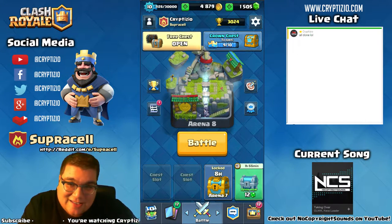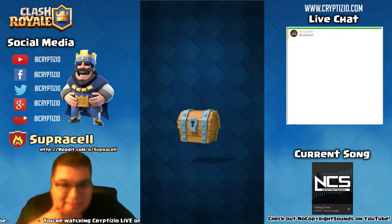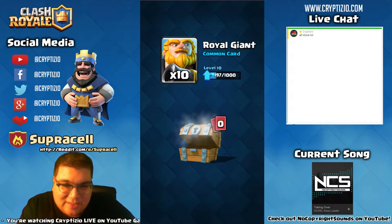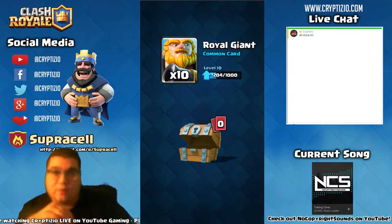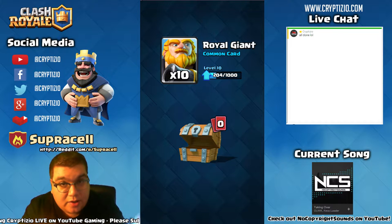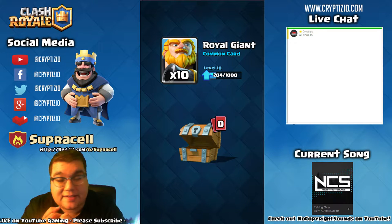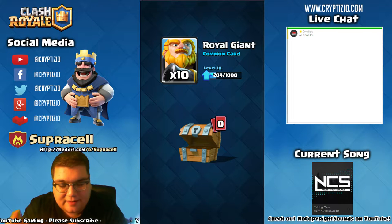Let's go ahead and open this free chest. We got 84 gold — not too bad. We got an Inferno Tower, didn't really need it, and some Royal Giants. I'm actually thinking of making another video on how to counter Hogs and Royal Giants, because when you go into the higher arenas like Arena 7 and Arena 8, you're going to see a ton of those.